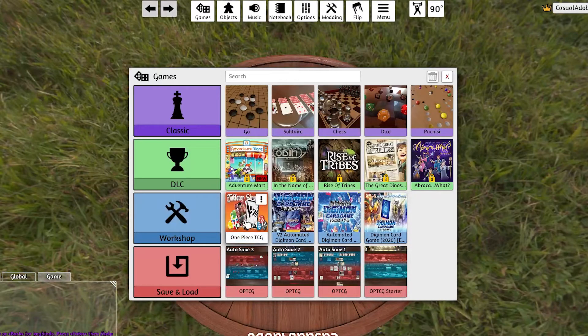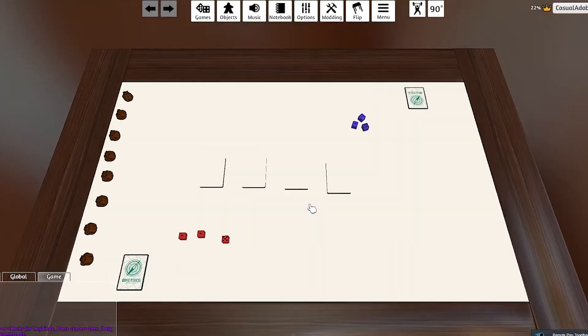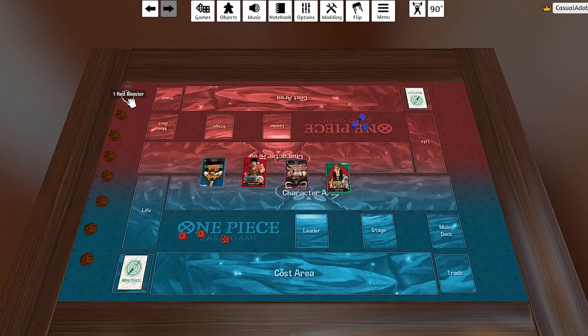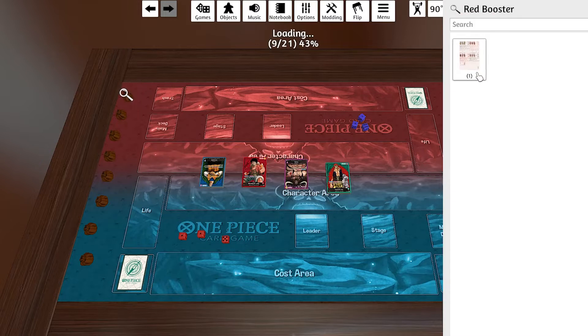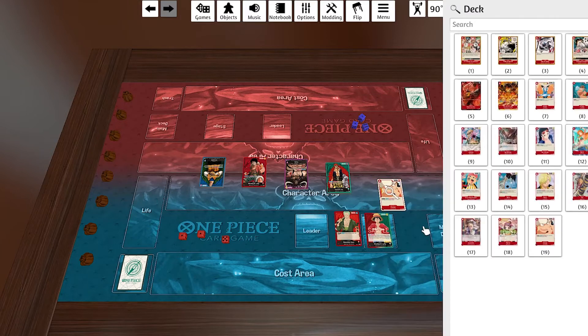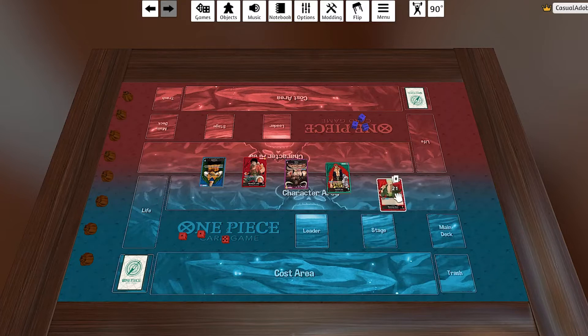Go into Tabletop Simulator and open up the One Piece TCG mod. If you've never seen it, this is what it looks like. It is updated — they do have the four starter decks, and over here you can pull out the booster cards. You could theoretically go through them, search to find what you need, make copies, and build a deck that way. But I wanted to make it easier since you've already done all that work.